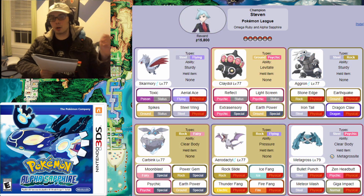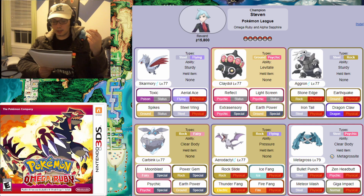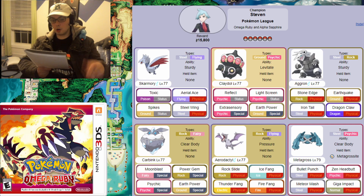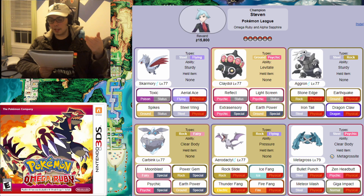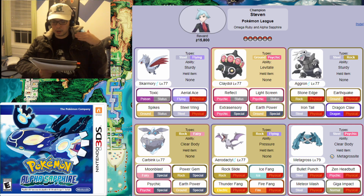And now on to Steven and his Mark II team. Most of his team is actually the same as before — still has some great setup, Aggron still has its offensive moves. The difference really comes down to two Pokemon: Carbink, which is not great — it's a Pokemon that is all bulk but only has attacking moves. Aerodactyl is not bad, but it's also not great — it's got a good Rock Slide, but the Fangs are not especially great. His Mega Metagross is, of course, still a monster: it's bulky, it's fast, it's aggressive, backed up by Tough Claws. This thing doesn't mess around.